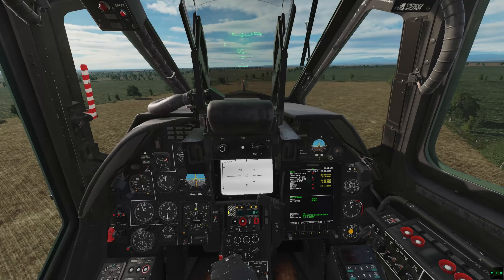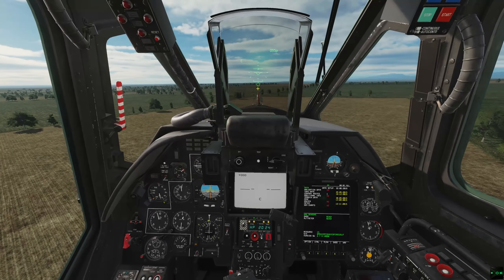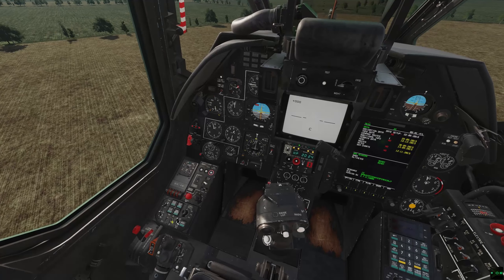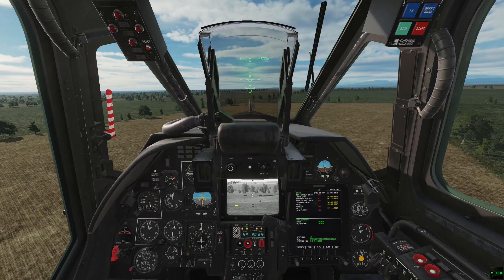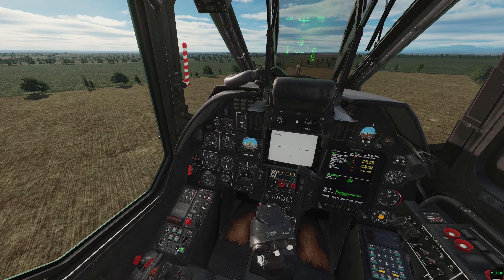This is different from if you kept automatic tracking on and just selected one of the unguided weapons. Then your PIPR would appear, but the Sval doesn't automatically uncage, and if it were to uncage it would do so in the normal fashion. So having it in gunsight mode, the Sval actually locks to the gunsight of that particular weapon — the predicted impact point.